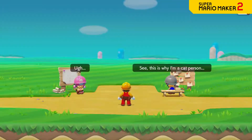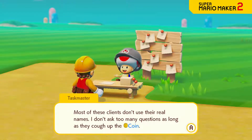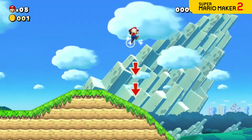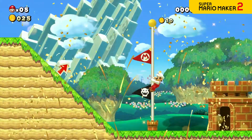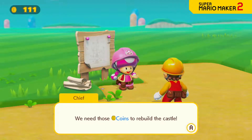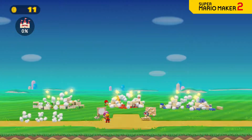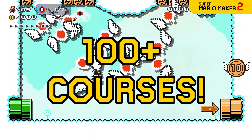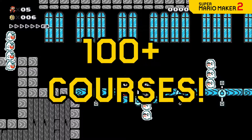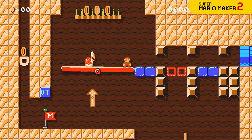In story mode, Mario sets out to help rebuild Princess Peach's castle, and to do so he'll face an entire game's worth of courses in search of coins. If Mario can clear the course, he'll earn coins as a reward. Hey, rebuilding a castle ain't cheap! There are more than 100 original courses crafted by Nintendo in story mode — you'll see many examples of expert course design.